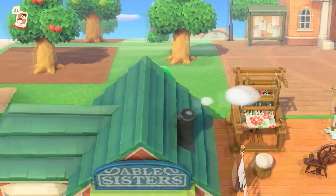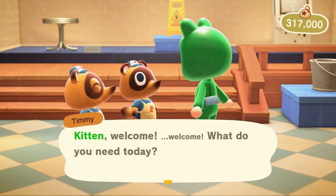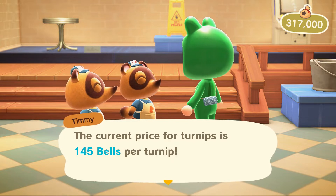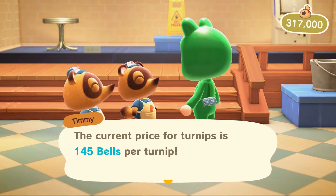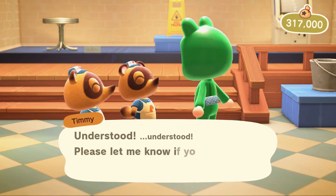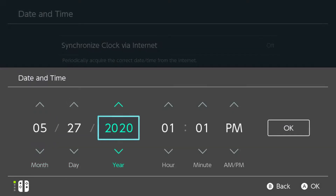Now we're going to go back to the store and see what the Nooks are going to give us today. Current price is $145. I want to put that in my Turnip Prophet for Tuesday PM. And it says we have 68% fluctuating, 20.3% small spike, and 11.1% large spike. Our only chance for a large spike is Wednesday PM. So I'm just going to leave - you don't need to save this part - and go straight to Wednesday PM.